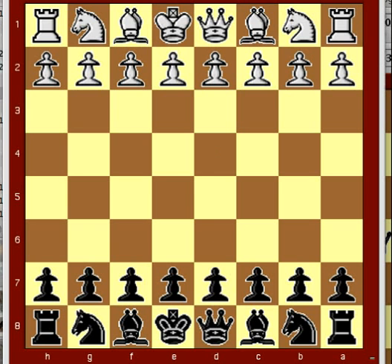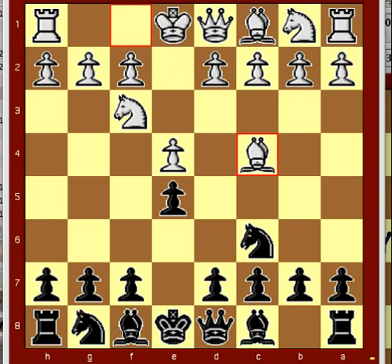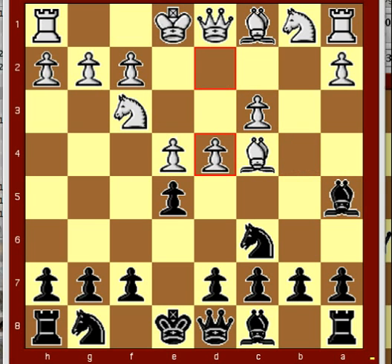The opening moves: e4, e5, Nf3, Nc6, Bc4, Bc5, b4, Bxb4, c3, Bb5, d4, exd4, e5. White swings a punch into the air.